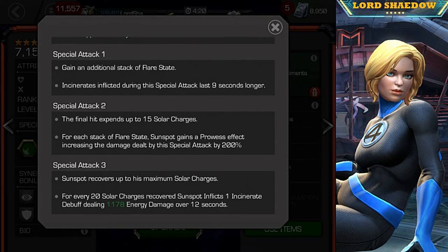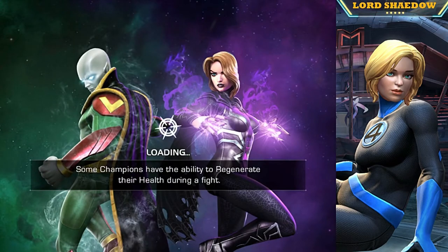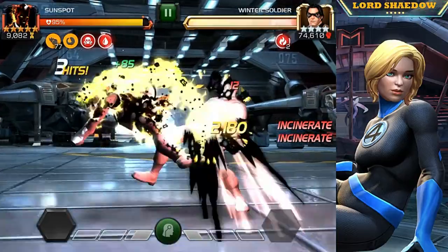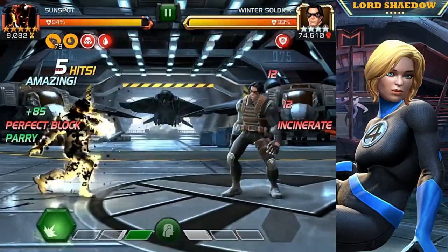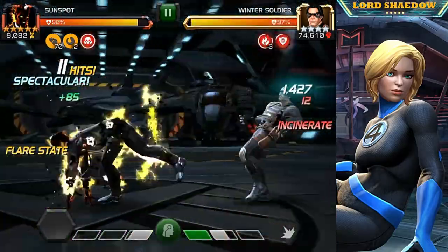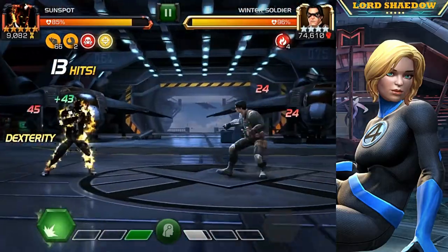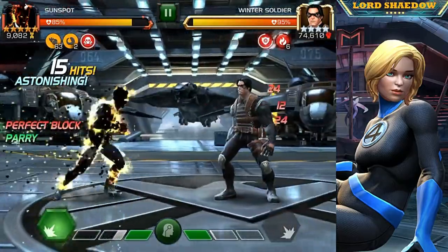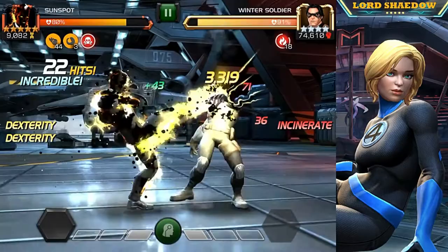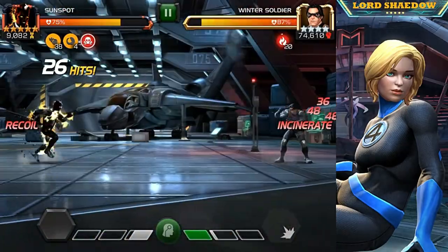Let's go to the gameplay — we're going to fight Winter Soldier. This isn't the cleanest fight; I messed up a couple of times. Right off the bat I'm getting kicked in the face — I think his animations distract me a bit. The basic strategy is: parry, hold the heavy to purify those incinerates, and you'll notice his power is going up. Then interrupt your heavy with a special. Here I fire off special one, which gave me another flare state — now we have three.